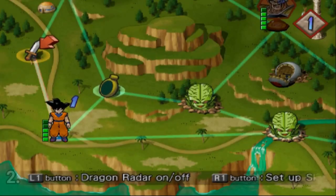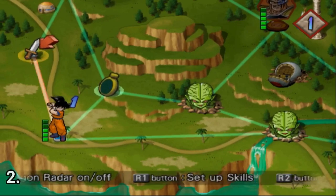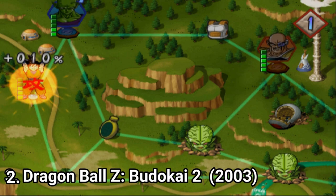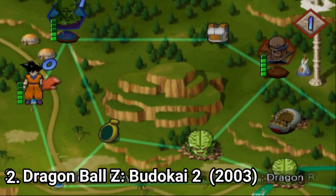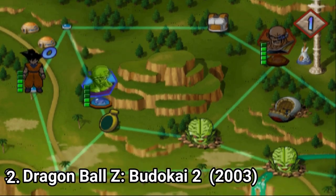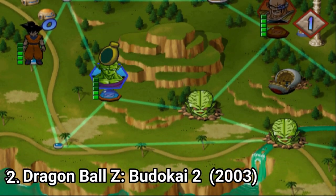In Budokai 2, the story isn't told as in Budokai 1. Now Budokai 2 features a new Dragon World mode, which is essentially a board game where you control a team of Dragon Ball Z heroes as they move around on a series of maps while fighting bad guys and collecting Dragon Balls.